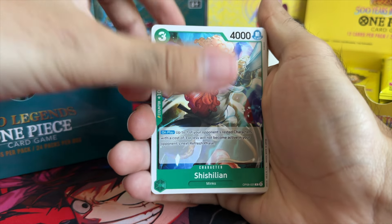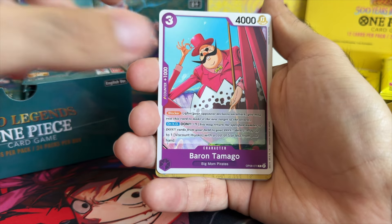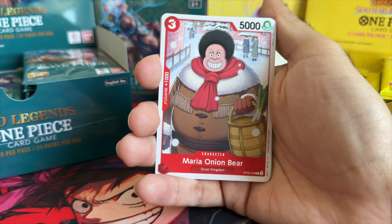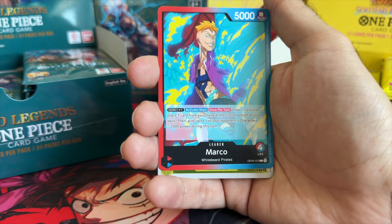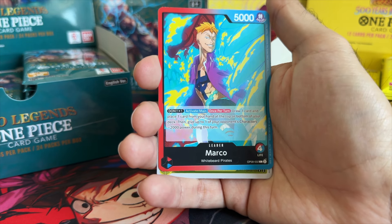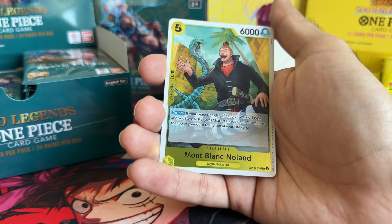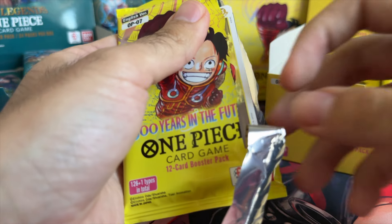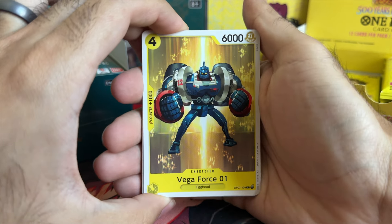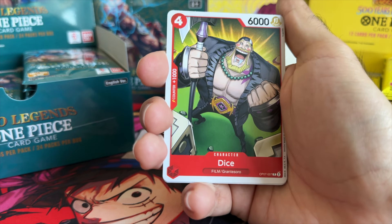OP07 pack three — Shishilian, Pero Spero, Saber, Walmart, Moby Dick, Baron Tamago, Atmos, Katakuri, Marco, another leader pack. That's at the very least five leaders already — that's crazy. Noland and Dr. Kureha to start the video — not a bad thing to get so far. At least we know we're getting some of those dull packs out of the way, and that means much later on we're gonna get hit after hit.